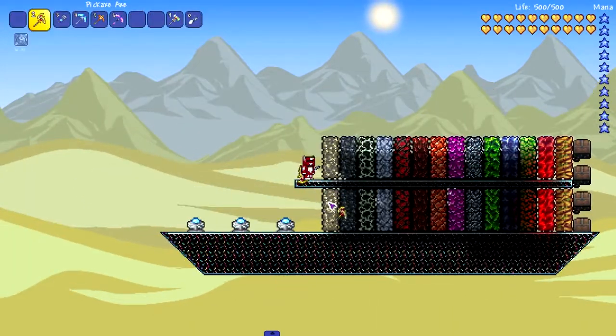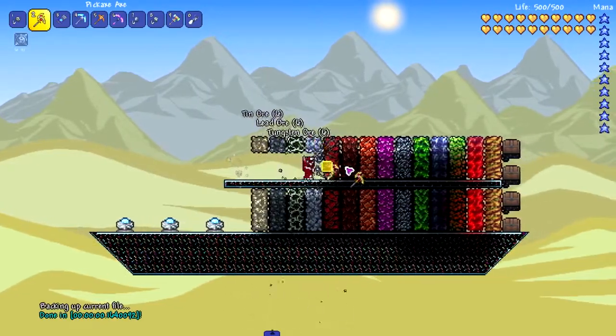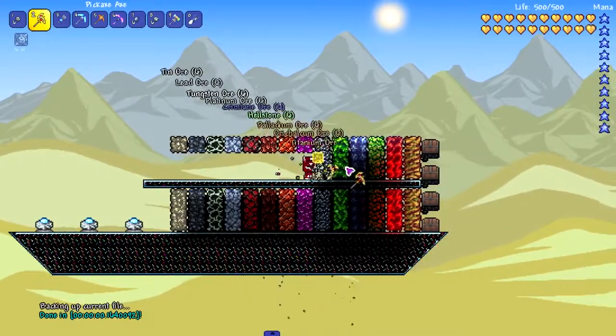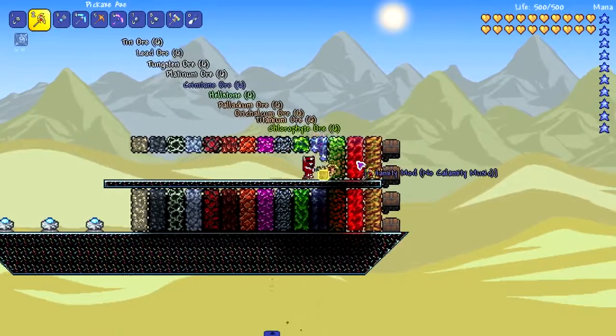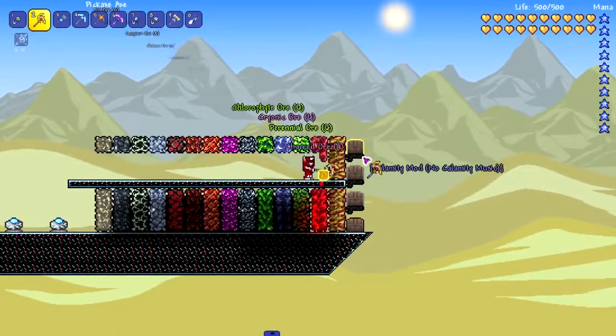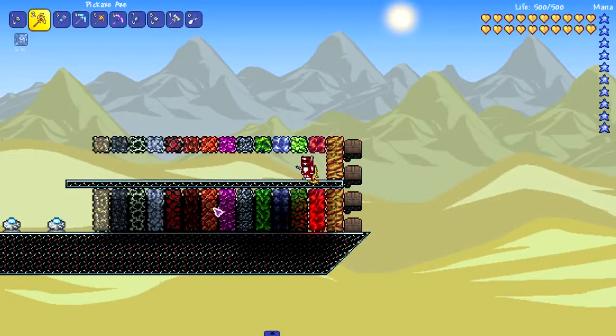Moving on to the pickaxe axe. This one I think will get us to chlorophyte, and maybe cryonic and perennial ore after that. Okay, cryonic easily, perennial easily, charred ore — okay. No Eulobloom. I don't expect any pickaxes to hit Eulobloom besides Calamity ones.